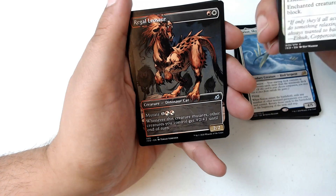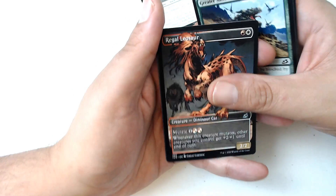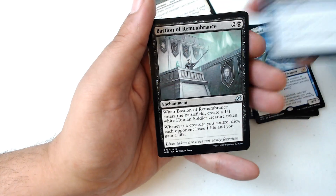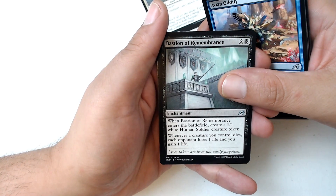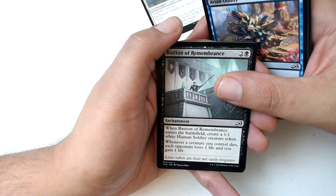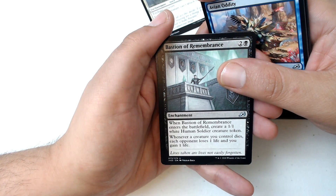Let me put this aside because this might be my topic for today. Regal Leosaur with comic book artwork is my first uncommon, second uncommon is Avian Oddity — quite odd, not sure how that thing flies, but okay. Last uncommon is Bastion of Remembrance. I've seen this so many times in Arena coupled with Witch's Oven and Cauldron's Familiar — the 1/1 cat that whenever it dies you get a food and you can sac food to bring it back. I've seen that so many times and it hurts every time.